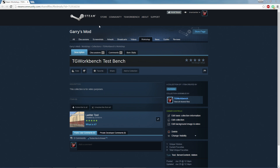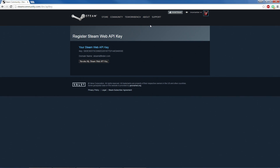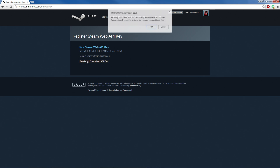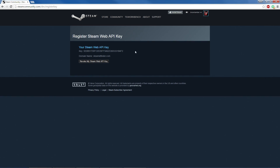Now you need to get your Steam API key. This key is specific to you and acts as validation. The link will be the first thing in the description. If it asks for a domain, type in steamidfinder.com, then press Agree and Register. You'll then have your API key — copy it and paste it into Notepad alongside your collection ID.